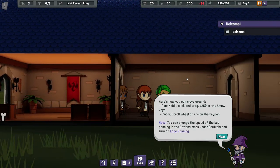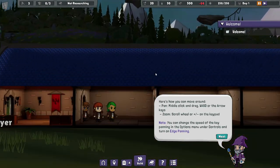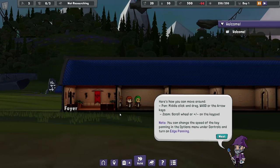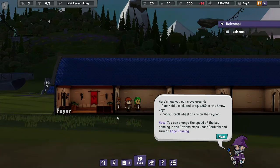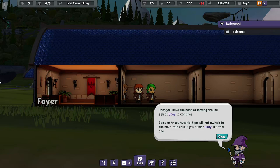Controls: W-A-S-D, middle click and drag, scroll wheel. It doesn't work with my side mouse bindings — I have a couple of keys bound to numpad plus and minus but apparently those aren't working. The actual numpad does work though. Edge panning is also an option, so you can enable it to pan when you reach the edge of the screen.